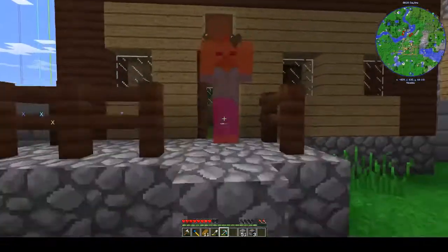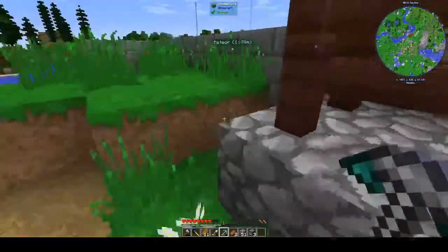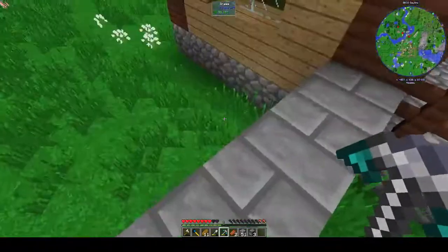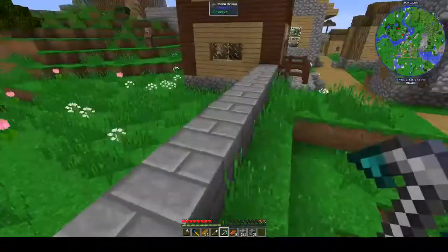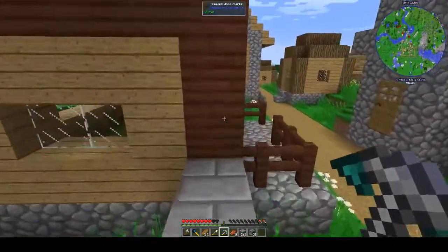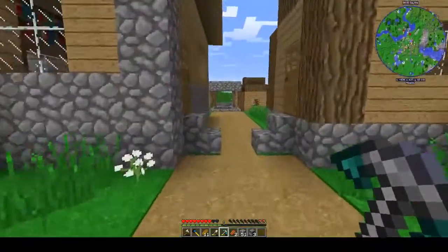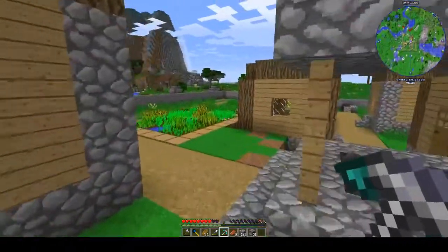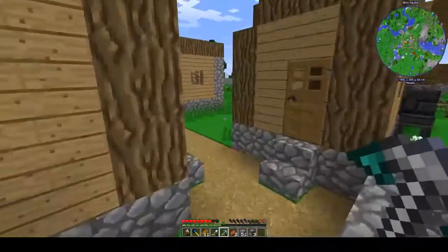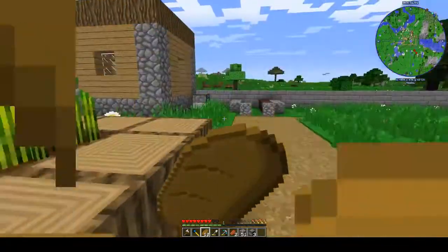I haven't completely lit up the area yet but it's on my to-do list. Things tend to stay out though because they can't really jump these walls - I made sure they're too high to jump. So anything that does spawn, spawns from within the village, which again if I go to bed on time isn't a big deal. Once I get some more torches and light sources I can just subvert that problem entirely.